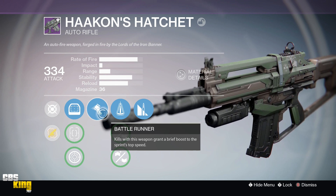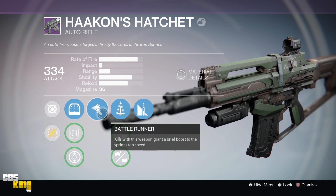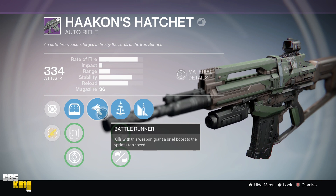The first perk is Battle Runner — kills with this weapon grant a boost to the sprint's top speed. To me it's kind of a wasted perk, but it is handy when you get a kill and need to sprint out of the way quickly, shade step, or slide away. It's helpful, but not necessarily for my play style since I'm a distance player.